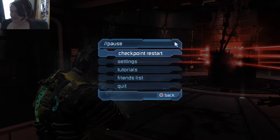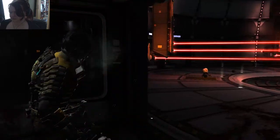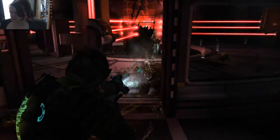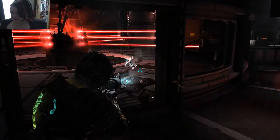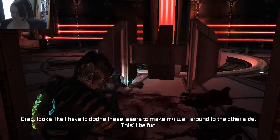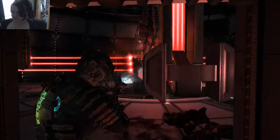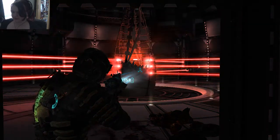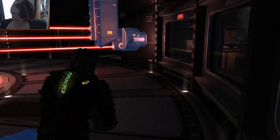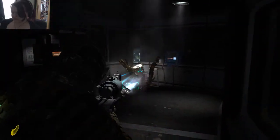Hi guys and welcome to Dead Space. We are about to start in a fight, so here we go. Just be dead — kill this baby before it gets here. How do I make you slow? Getting okay, we just got in this one.